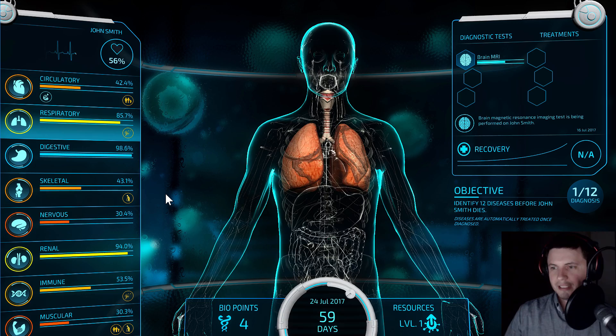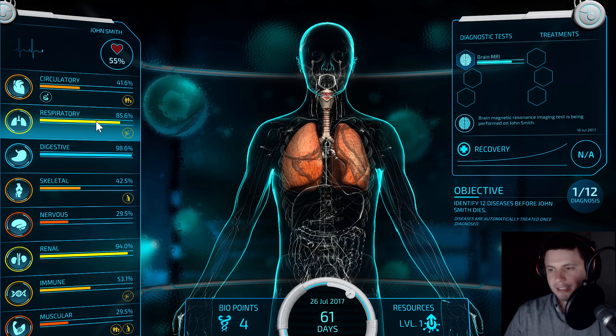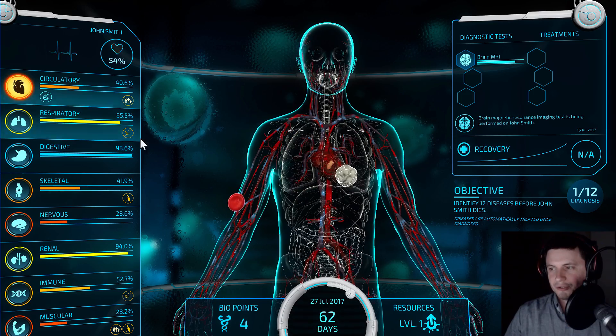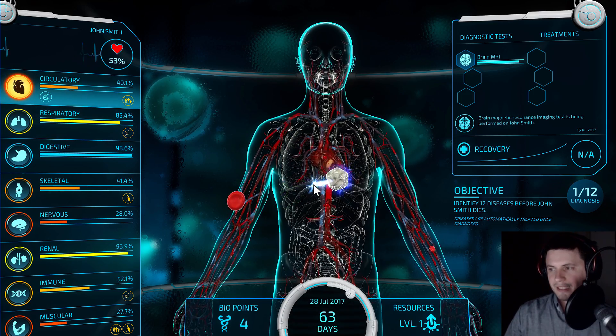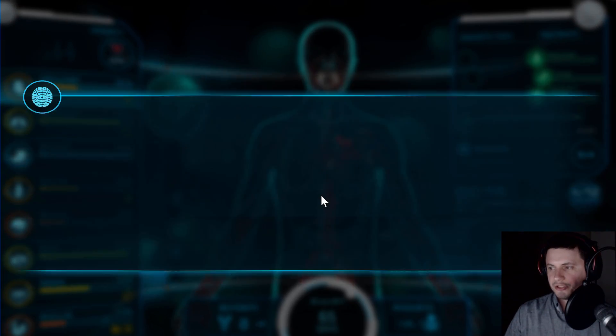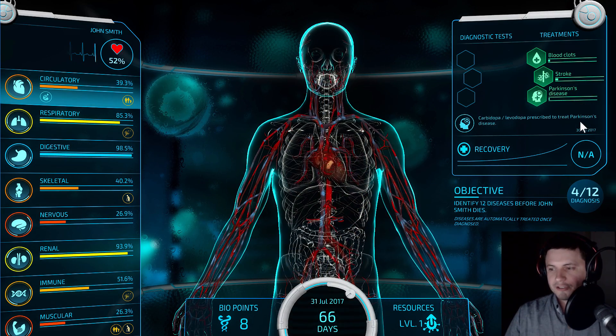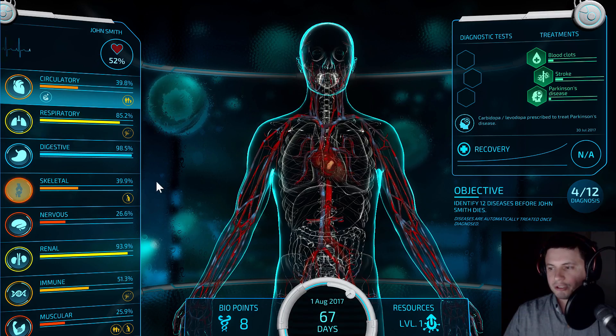He's not doing so well. I've actually lost this game a few times already — it is super hard. You really need to know your stuff. And you actually learn these medical terms and medical procedures as you play this game. We discovered blood clots, stroke — seriously — and Parkinson's disease. This has to be the sickest person in the world, John Smith. I don't know how you've been living your whole life, but you clearly have quite a lot of disorders.